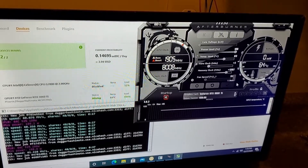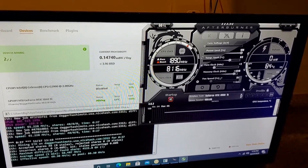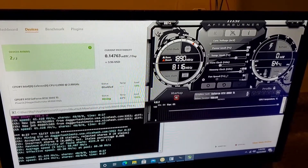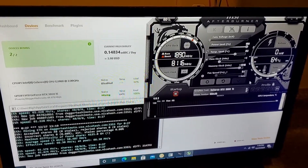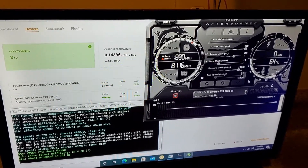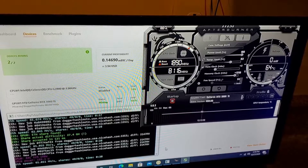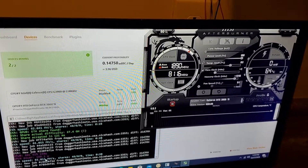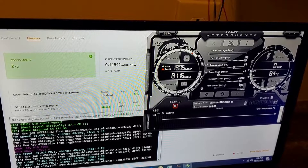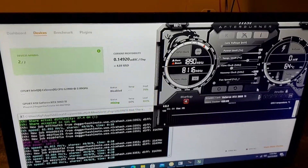We're at 61.2 MH/s. Try plus 1300. I am super surprised we haven't crashed this yet. 62 MH/s with no power increase. The last two readings we got 61.01 — we're back to 62, maybe just a blip. Let's go to plus 1500 — that's the highest this will go.